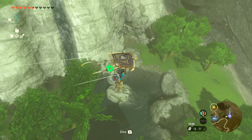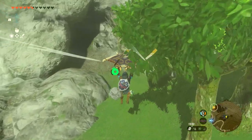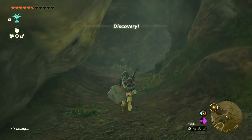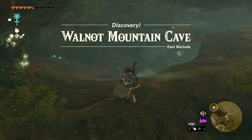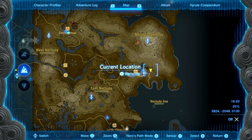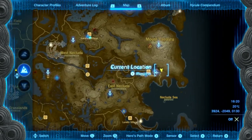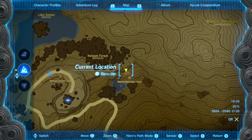Next up, the Barbarian Armor leg piece location. You can find the Barbarian legs inside Walnut Mountain Cave at coordinates 3931, -2068, 0129. On the map, that is east of Hateno Village, past the Hateno Ancient Tech Lab. Look at the map — it's next to a small lake south of Retsam Forest, and you should be able to see it there.